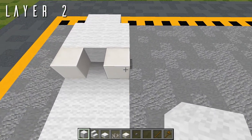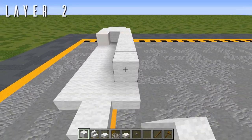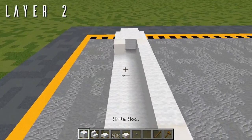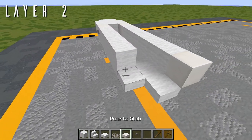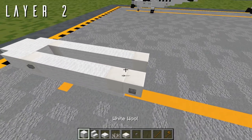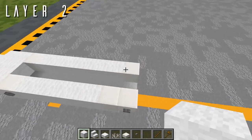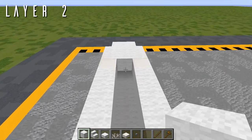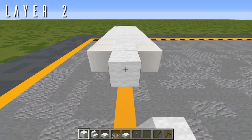Going back on the right side only, we have six blocks of wool going back, then a quartz full block behind with a stone button out to the side. On the left side, it's five blocks going back, then two quartz full blocks with a stone button on the second block. The door on the left side of the Grand Caravan is slightly larger than the door on the right. To close off the interior, place ten blocks going back in the center.